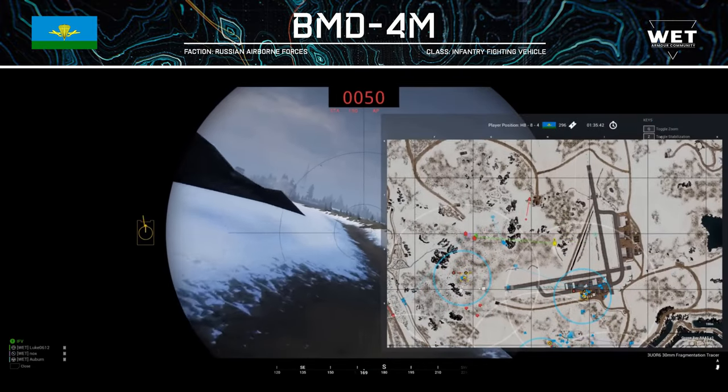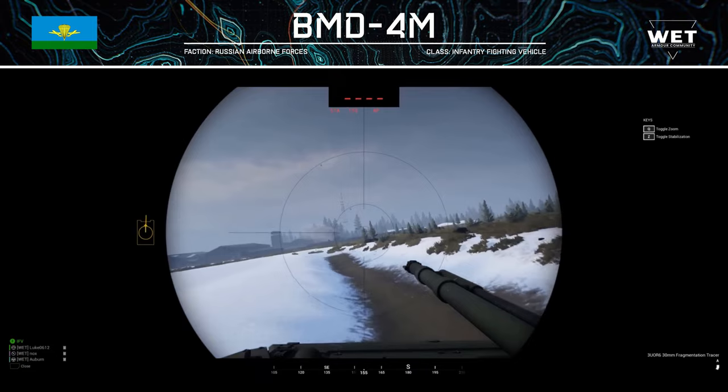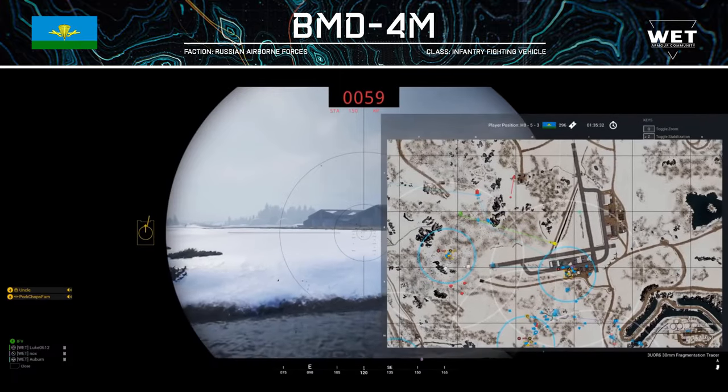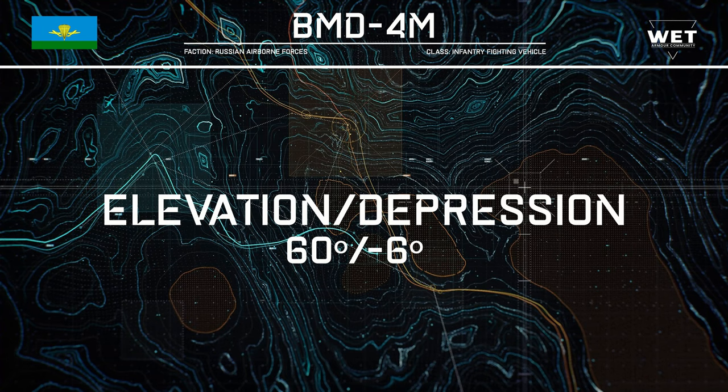The gunner uses these guns looking through a sight that is the same as the Chinese ZBD-04, so if you want to see what that's like, go take a look at our video on the ZBD. The vertical gun guidance on the main gun has an impressive range, starting at plus 60 degrees and ending at negative 6 degrees. The max elevation is great for shooting at helicopters or targets on a hill, but the depression is a letdown and can hinder you when cresting slopes or firing up close.